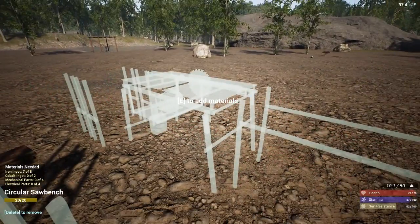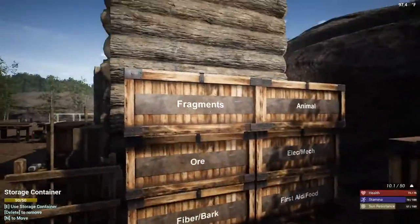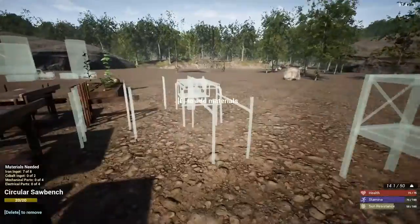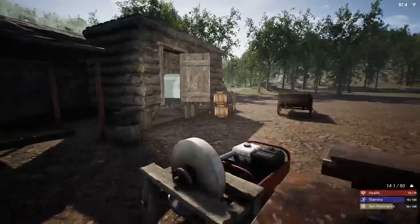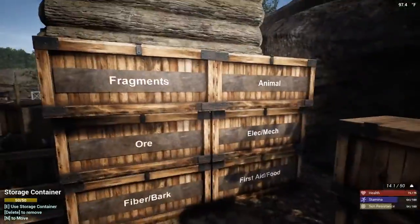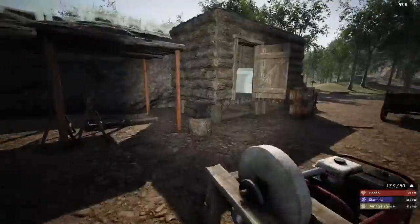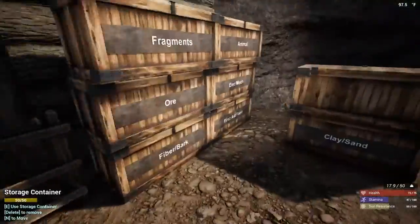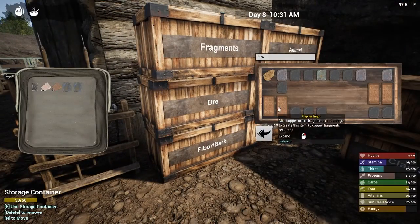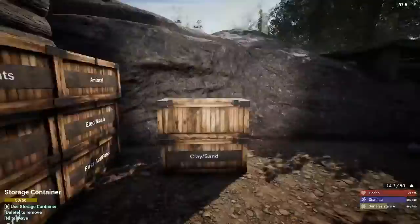I'm going to need some more iron ingot for that as well. Let's go ahead and put the iron ingot in. I think I have two cobalt right off the rip too. We'll go ahead and smelt that — we got the mechanical parts and the electrical parts. We should be good on the circular saw bench, and then I have some oil and biofuel we can throw in there.